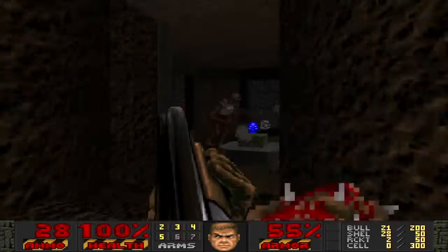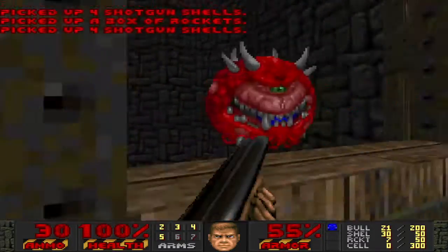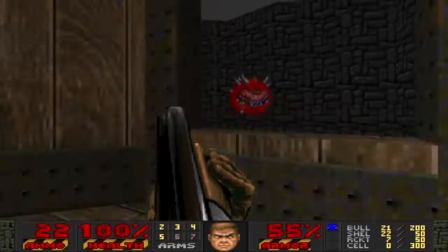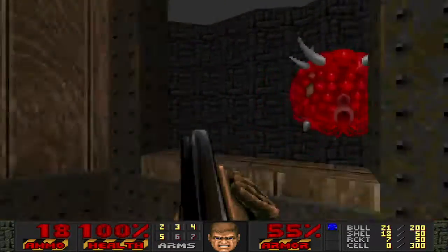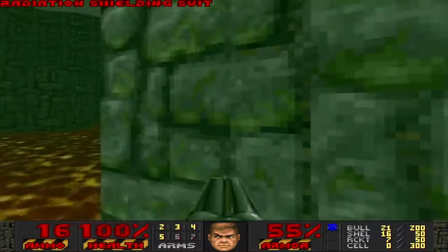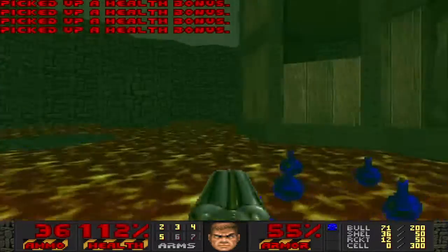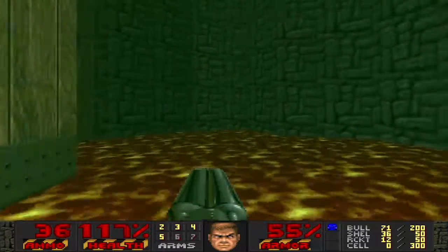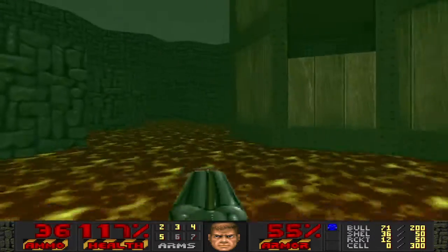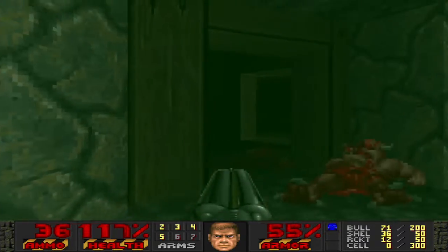I already ran into some chaingun ammo — chaingun, not chaingunner. Just wary of my surroundings here. That's kind of funny with the scrolling texture there — such a Doomy thing to do. I know there's another secret around here; I think it's directly across from where the chaingunner was. Get some good items here. And this is clearly influenced from a John Romero map — I think it was one of the Knee-Deep ones. It had lava and wood and a bunch of health bonuses just kind of sitting out, and then a marker for a mid-texture you can pass through. So there's a little bit of a number of things here and there.